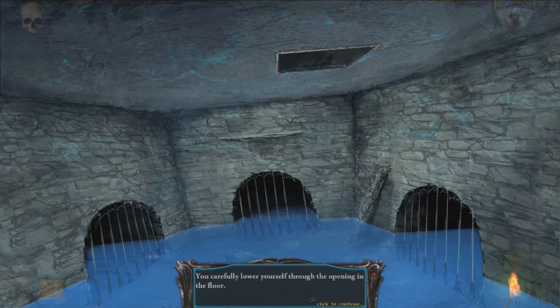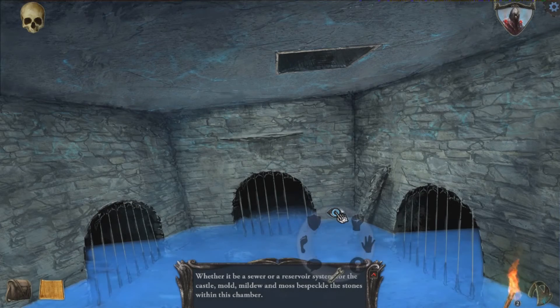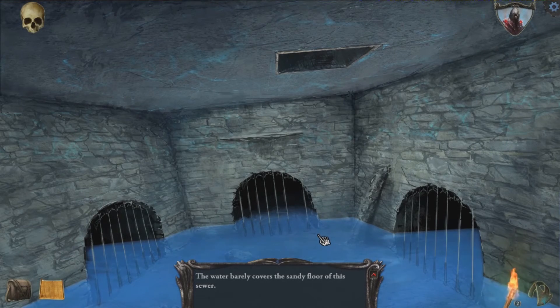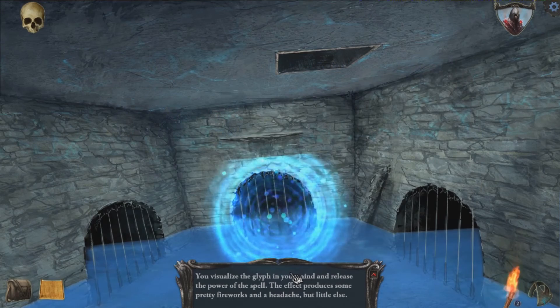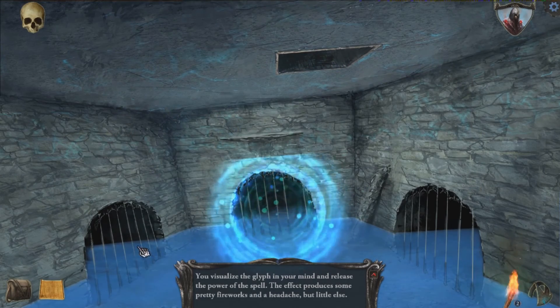Let's go back down here and look at the water. The water barely covers the sandy floor of the sewer. Let's take a look at that grate — the wrinkle, you wrinkle your nose. Scurrying sounds can be heard coming from beyond the gate. Nothing appears to set it loose. So can I go in here? Let's wade around in the ankle-deep water, careful not to make too much noise. I'm going to use the Entray spell in this room. Nothing else happens. It looks like I've got my first puzzle to solve.